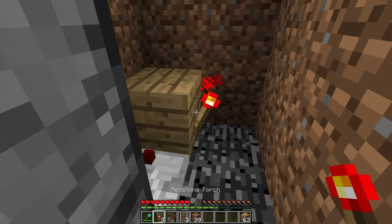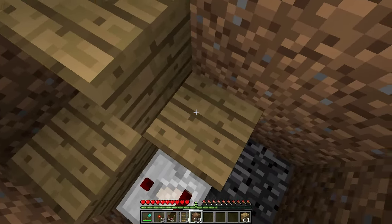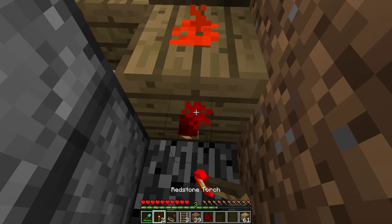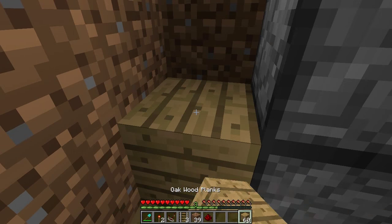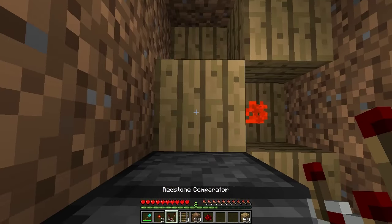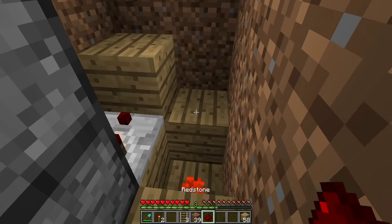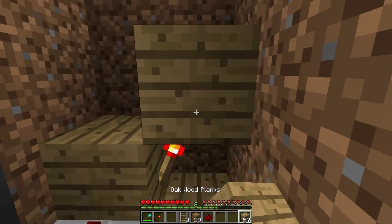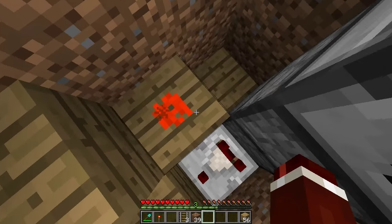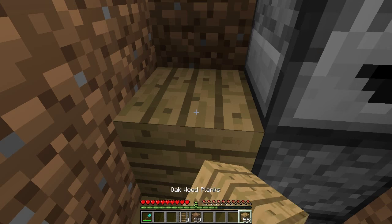Place a redstone torch on the right side of the block, then a block above the redstone torch. Place a block to the right of the comparator, redstone on top of that, a redstone torch on the front face, and then a block on top. Basically we want to repeat this again: place a block on top of the comparator, then do the exact same process — comparator, block in front of that, redstone torch to the right, block on top of the redstone torch, a block to the right, redstone dust on top, redstone torch on the front face, and finally the block above this redstone torch.